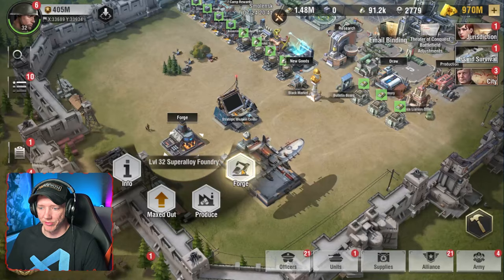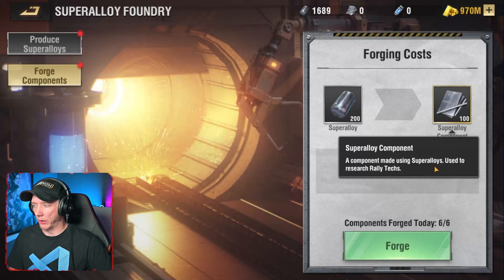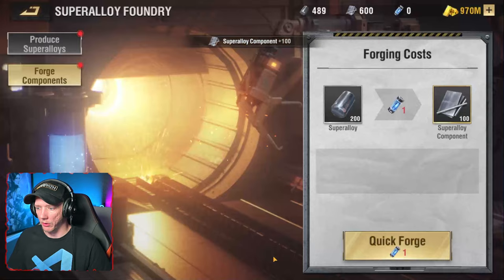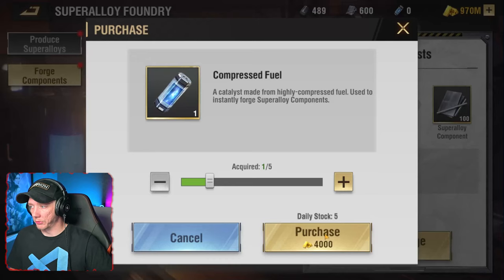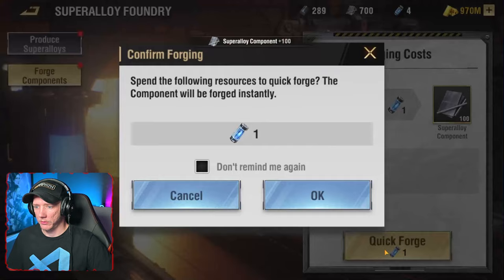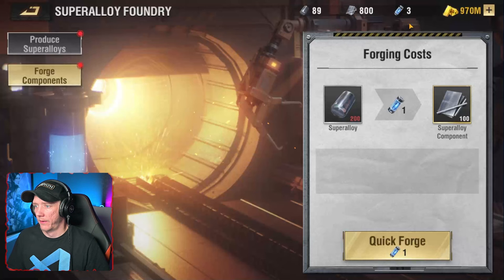We keep talking about super alloy — let's take a look at that. You have the new super alloy foundry. To make super alloy, you can also make super alloy components, which you're going to use apparently for new tech. I can use super alloy to forge those — looks like up to six per day. There's also a quick forge that takes a new item called compressed fuel, which you can purchase using gold, and you can do five of those per day at 20,000 gold. So you can forge super alloy components up to 11 total times per day if you're willing to spend gold and have the super alloy.